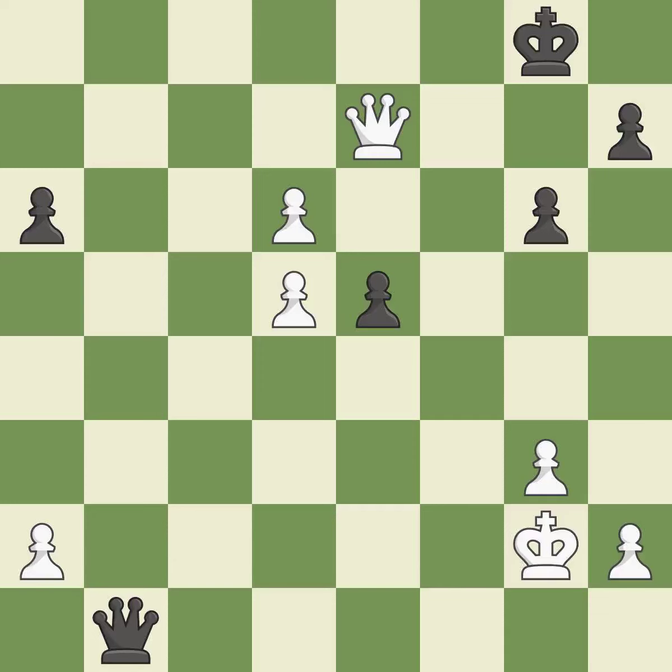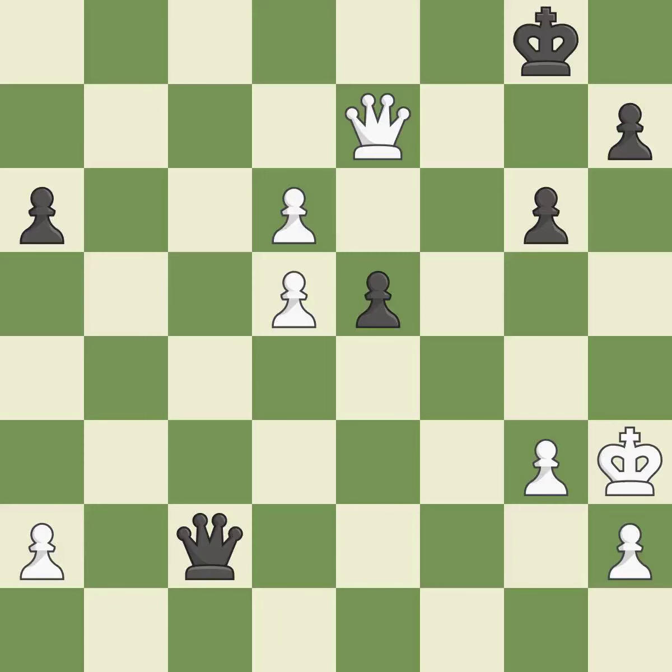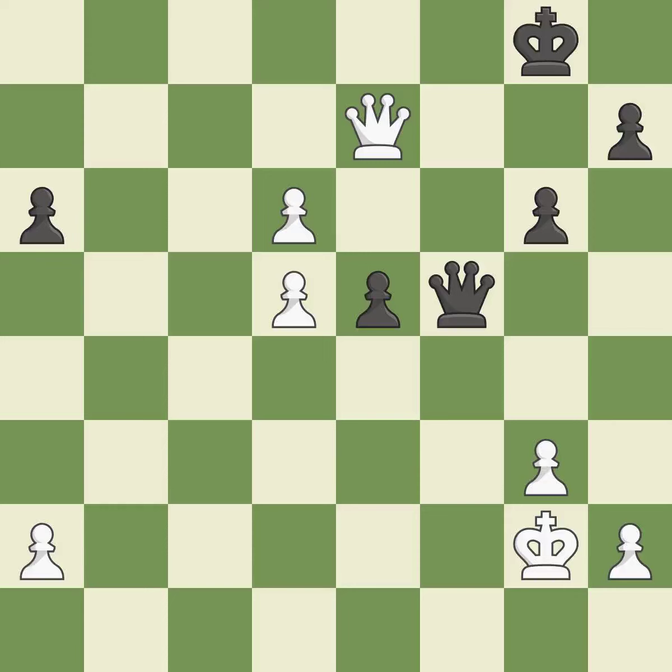This evades the queen's check — it is forced. Very precise — it is best. This avoids the queen's check — it is ideal. This defends a pawn that was under attack and had no defenders. This is the only good move — it is a great move. This steps away from the checking queen — it is best.